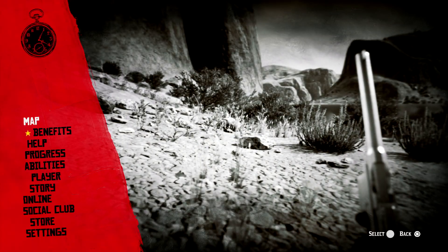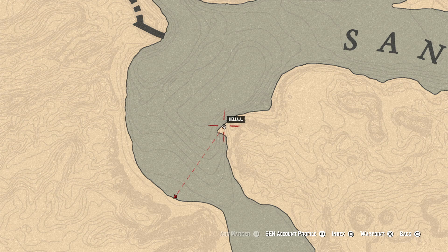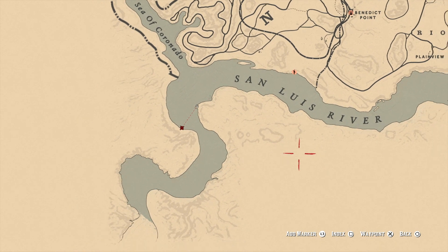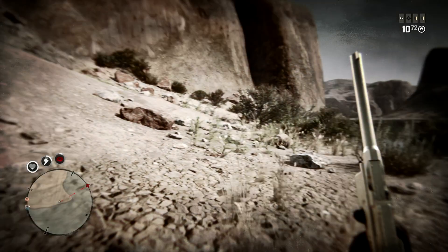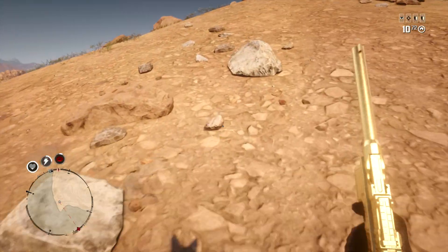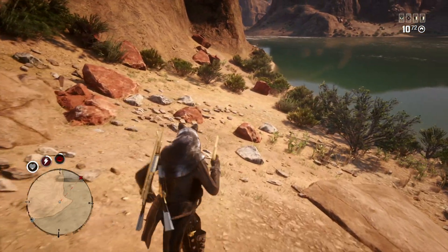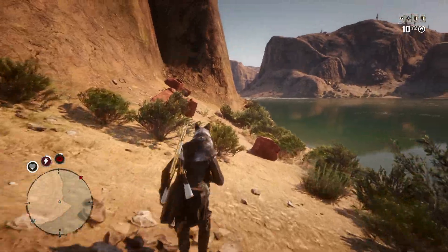We made it out of the map across the death water without dying! I usually end up where my marker is, but today I ended up on the correct side of the coast, allowing me to just walk to Mexico or walk all the way around to Armadillo — wherever you need to go. It's great, it's a lot of fun out here.